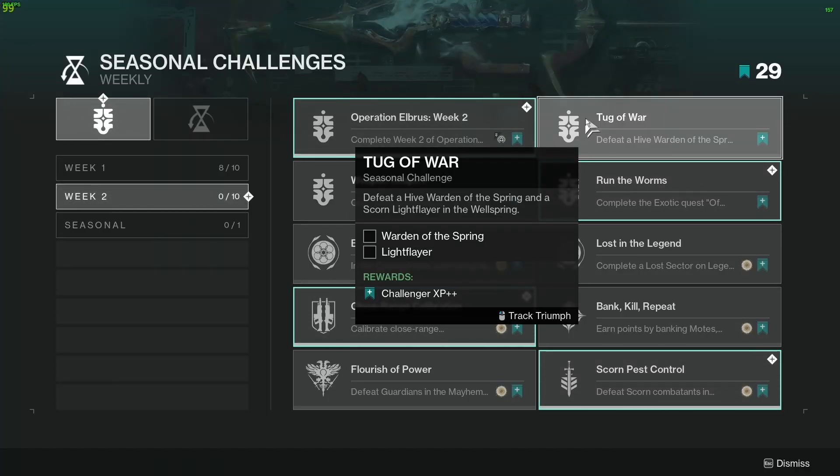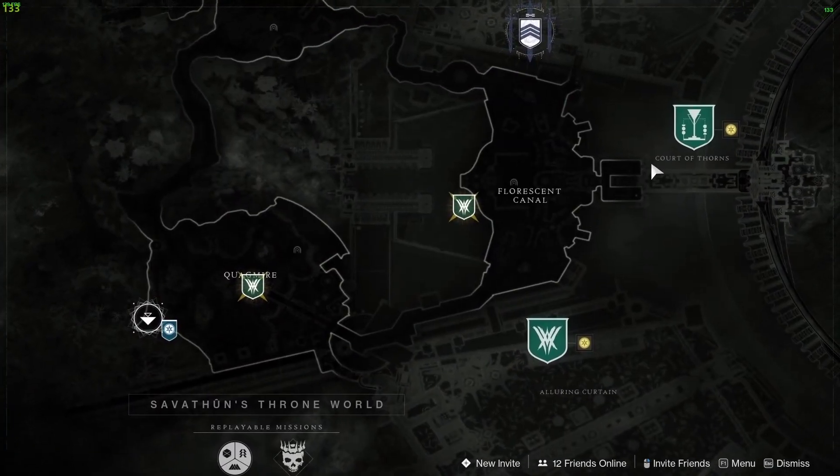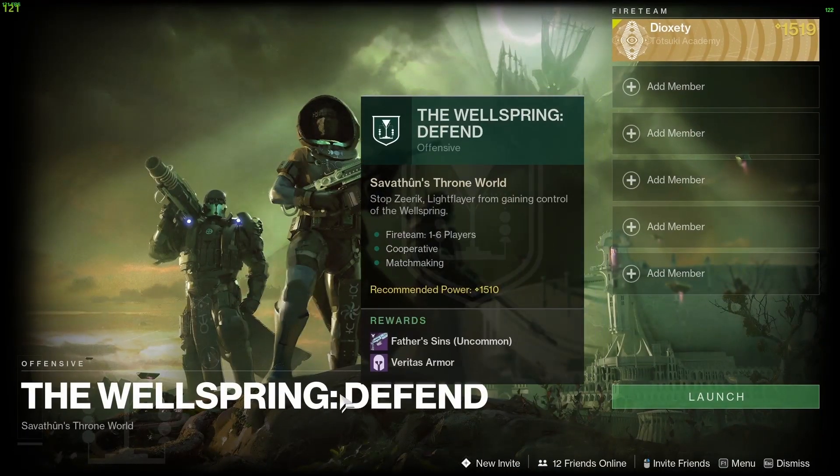Challenge 2 is Tug of War — defeat the Hive Warden and Scorn Light Flayer in the Wellspring. The Wellspring is located on Savathûn's Throne World and rotates daily between attack and defend. The Light Flayer spawns on defend, and the Warden of the Spring spawns on attack.